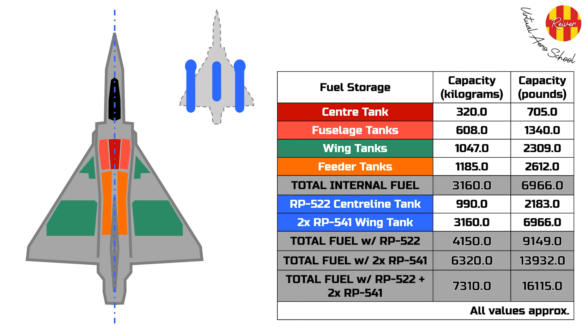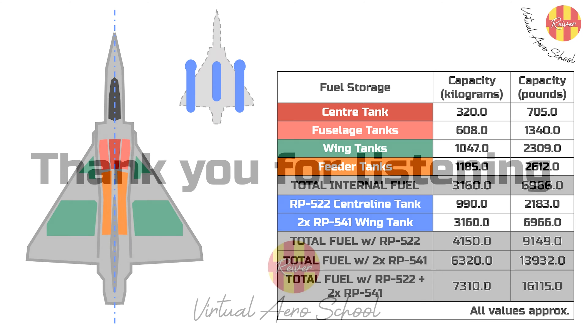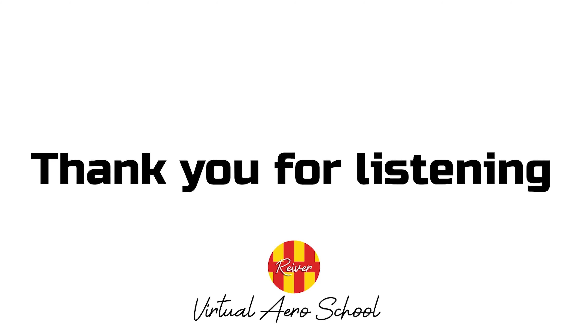The feeder tanks each hold 592.5 kilograms of fuel. The other internal tanks which supply these bring the total internal fuel to 3,160 kilograms. By equipping a full RP522 centerline external fuel tank, the total fuel is raised to 4,150 kilograms, approximately 9,150 pounds. By equipping all three external fuel tanks, the maximum fuel loadout of 7,310 kilograms, or approximately 16,100 pounds, can be achieved. Now let's see how this is applied and managed practically in our beloved Mirage 2000C.